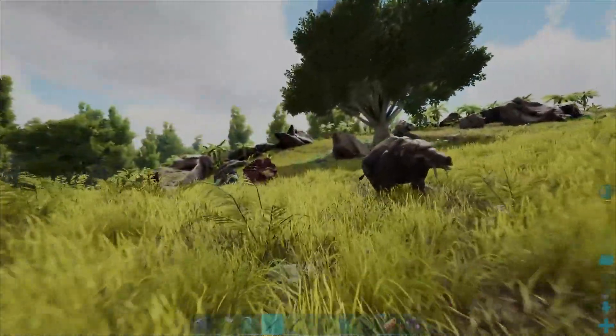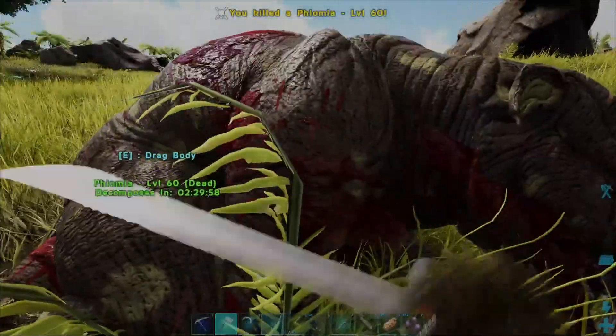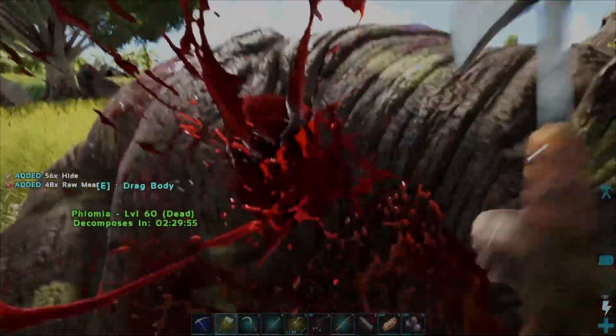For the hide, simply try to find any animal in the world that you think you can easily kill, go ahead and kill that creature, equip your hatchet, attack the body with the hatchet and gather the hide like so.